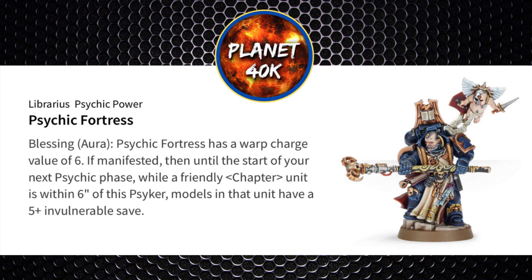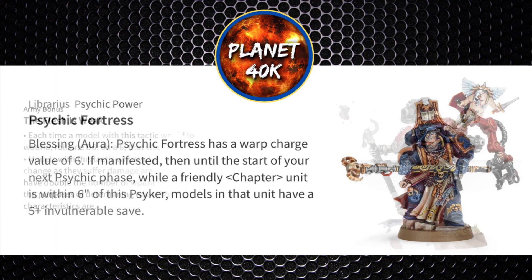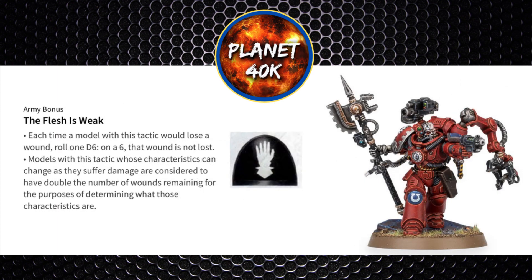Now this just leaves Chapters. It's going to work with most Chapters, but selecting 3 from the main Marine Codex: the first is Iron Hands — The Flesh is Weak. Not only does it gain a 6+ feel no pain roll, but the vehicles he synergizes with will hugely benefit from the double wounds table, preventing them from being bracketed so easily.